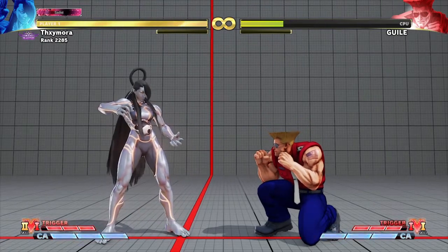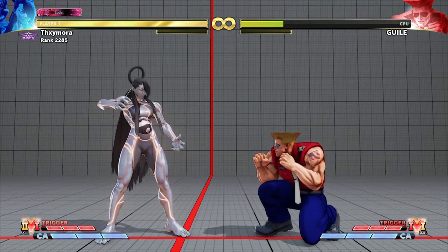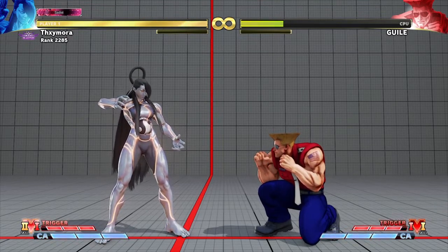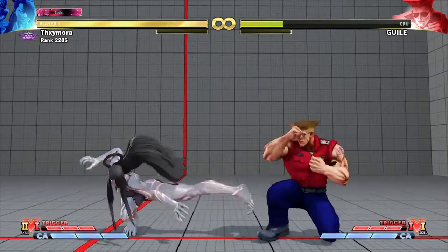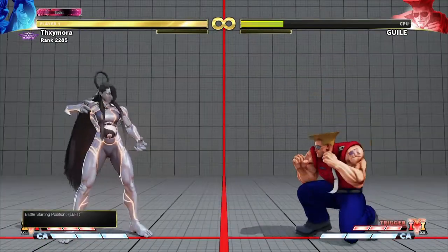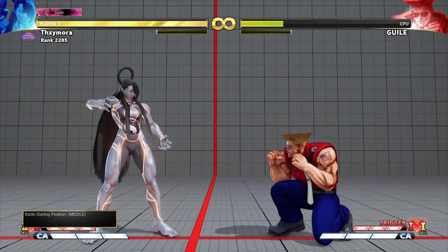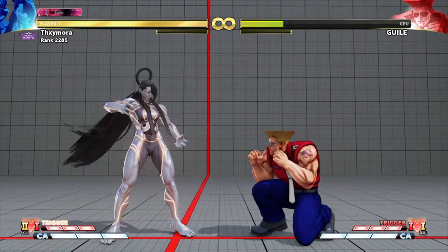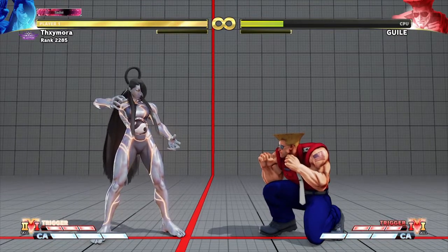The ease of the matchup versus Guile for most of the cast depends on how good or bad the character is at this range, and how good your options are from this spacing. A character like Bison is amazing from a spot like that. Seth is also strong from spacing like this — he can whiff punish, he has this attack, he has a crouching medium kick. Seth is really good from this range. Other characters like the shotos are gonna struggle. I'm now going to show you some options that some characters can have from this range and what you can do to threaten Guile.